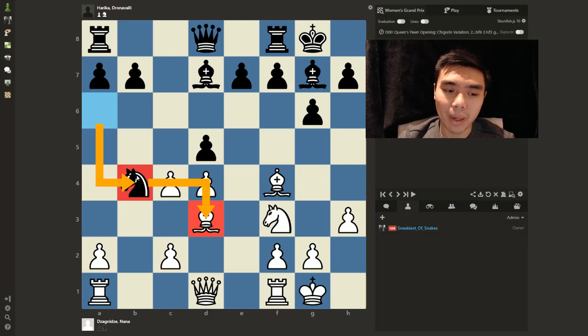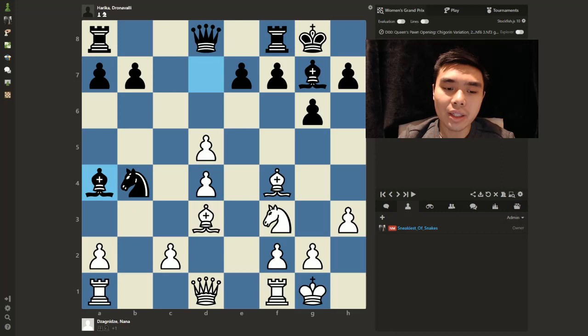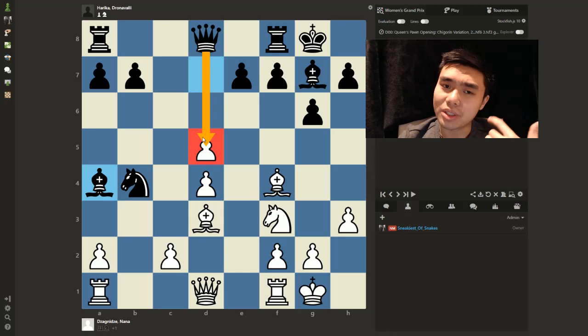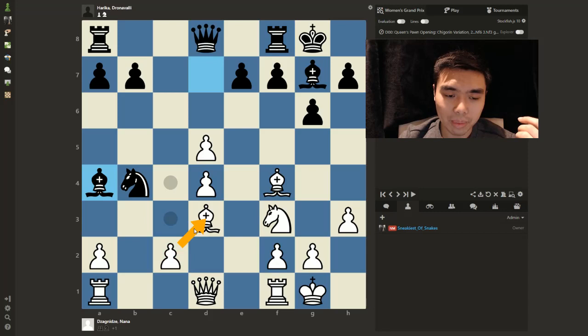Worst case, the knight can always retreat back to C6. So Knight B4, capture, and Bishop A4 is played. Knight captures is fine, but Bishop A4 has trickier ideas — the queen can capture here, activating our final piece. More importantly, all Black's pieces are quite active. In fact, this pawn is pinned — it cannot capture back because the bishop can capture our queen. So what do you do as White here? You can't just push the pawn forward.